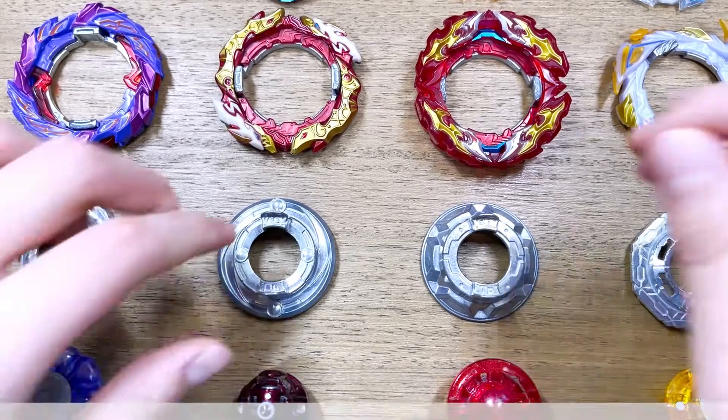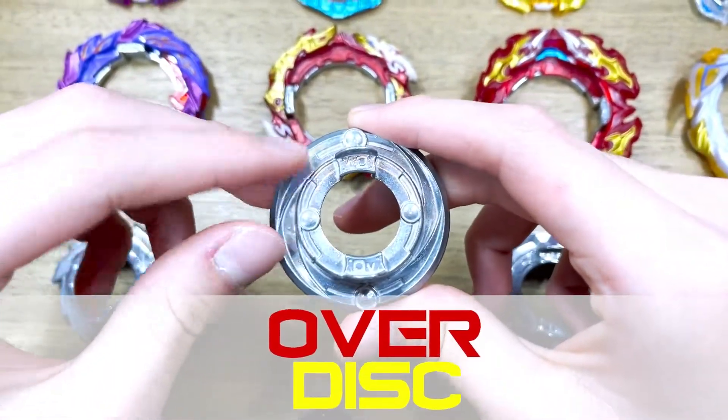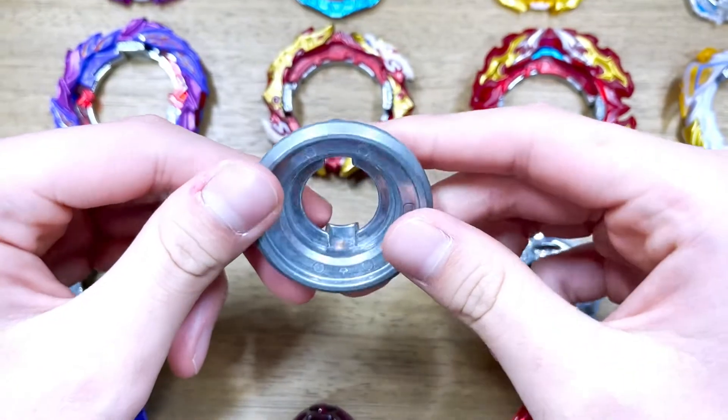Moving on to Astral Spriggan, we are going to be using its disc which is Over. We're going to be using this disc because it is very balanced and heavy and it gives more weight to the whole bay.